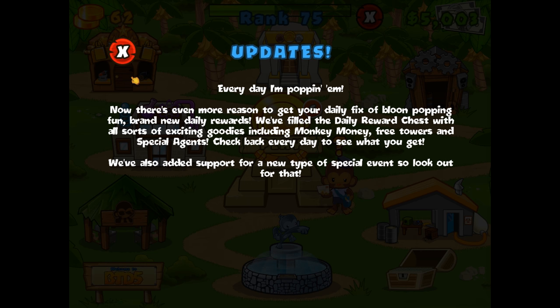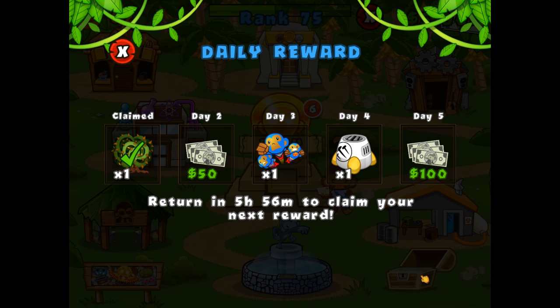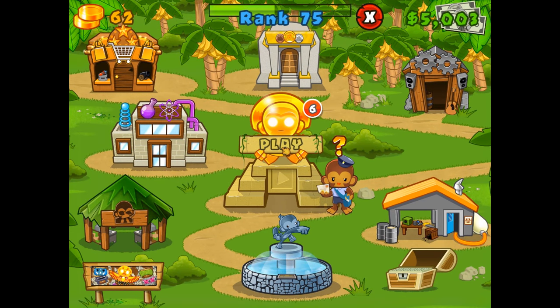Now instead of just opening this chest up and getting just monkey money, you can get different types of things. For example, today I got the Bloons Berry Bush. Tomorrow I'm going to get 50 bucks, the next day a Super Monkey, then a Spike Factory and another $100. And we get to come back every 6 hours now instead of every day, which makes it more interesting if you need a bunch of free things.